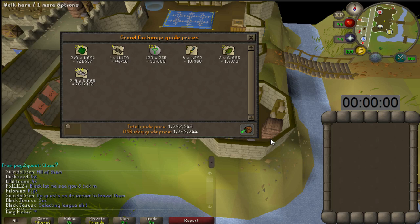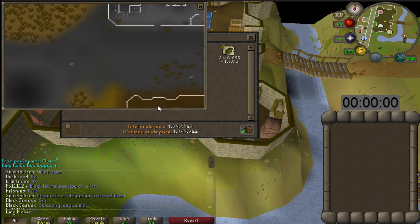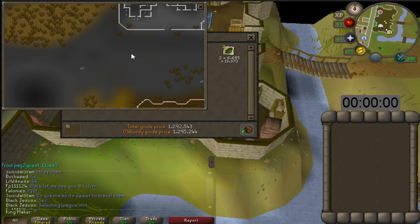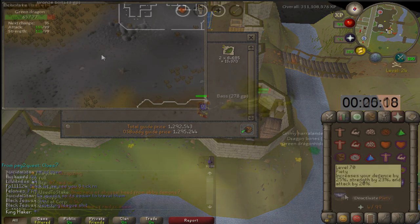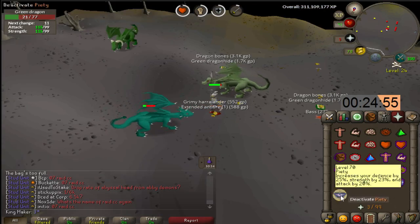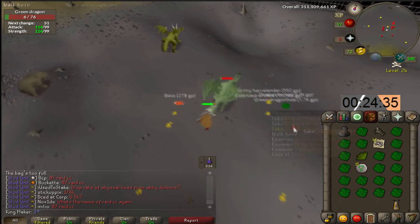Now there were a few things I did special to kill them most efficiently. There are green dragons north of the graveyard — there's a spawn here, a spawn here, and a spawn here, which basically makes a triangle. What I would do is kill this one, then this one, then this one, then go back to the first one, picking up the loot at the same time to save ticks. I would just repeat the process of picking up bones and killing a dragon simultaneously, killing those three in succession.